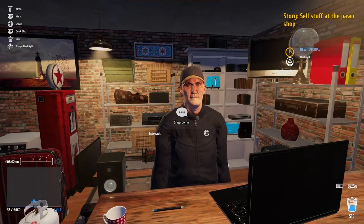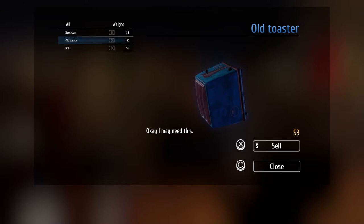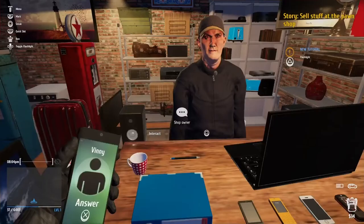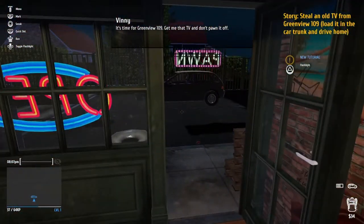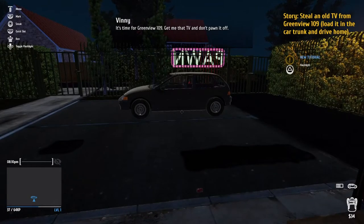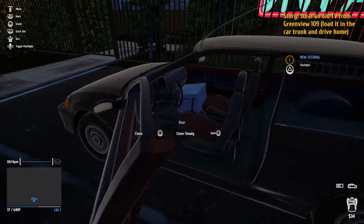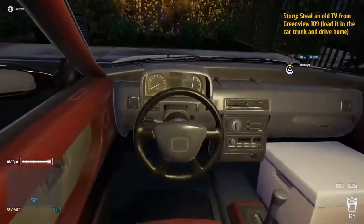Shop owner, interact. A saucepan. We've made some money. Vinny, it's time for Greenview 109 — get me that TV and don't pawn it off. He wants a TV and we don't want to pawn it off. When Vinny pops up, it stops all your interactions and movement — so it just kind of sticks the game. It's so annoying.